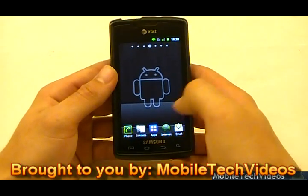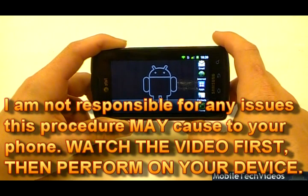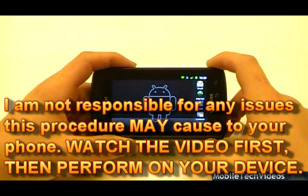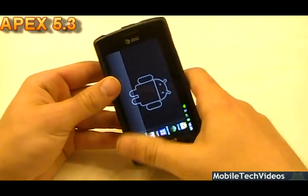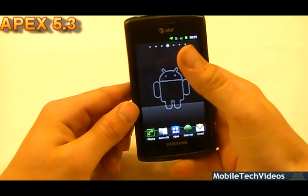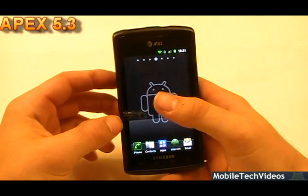To start, we've got the typical 5-icon dock below which does support landscape, which is something I like to see out of the box. It really bugs me when I see the 3-dock Gingerbread launcher. I know it's easy to change, but if I'm a developer I like to have landscape support for my launchers.